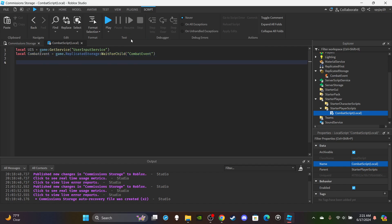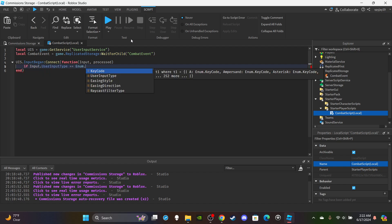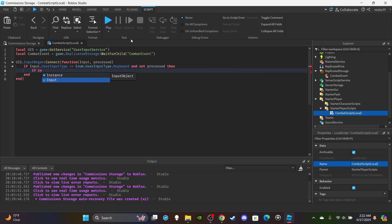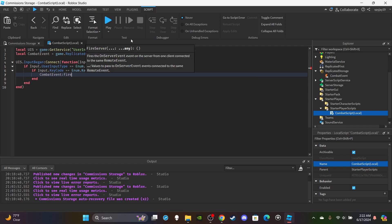So say `local UIS = game:GetService('UserInputService')`. Then create a variable for the combat remote event: `local combatEvent = game.ReplicatedStorage:WaitForChild('CombatEvent')`. Then create the InputBegan function: `UIS.InputBegan:Connect(function(input, processed))`. Inside, say `if input.UserInputType == Enum.UserInputType.Keyboard and not processed` — which means the player is not typing in chat.